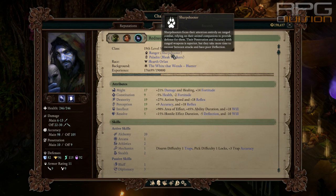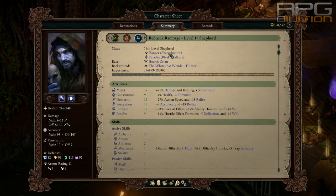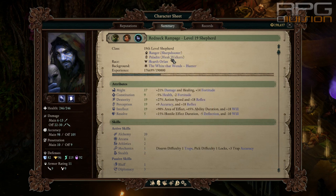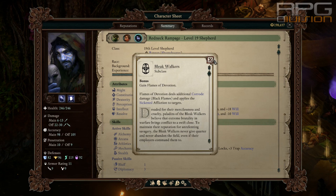The subclasses I went with are Sharpshooter and Bleak Walkers. Ranger can also be used as no subclass or the one that gives you a ghost companion — all three are fine. I went with Sharpshooter because of its two bonuses, and Bleak Walkers because of Flames of Devotion, obviously.